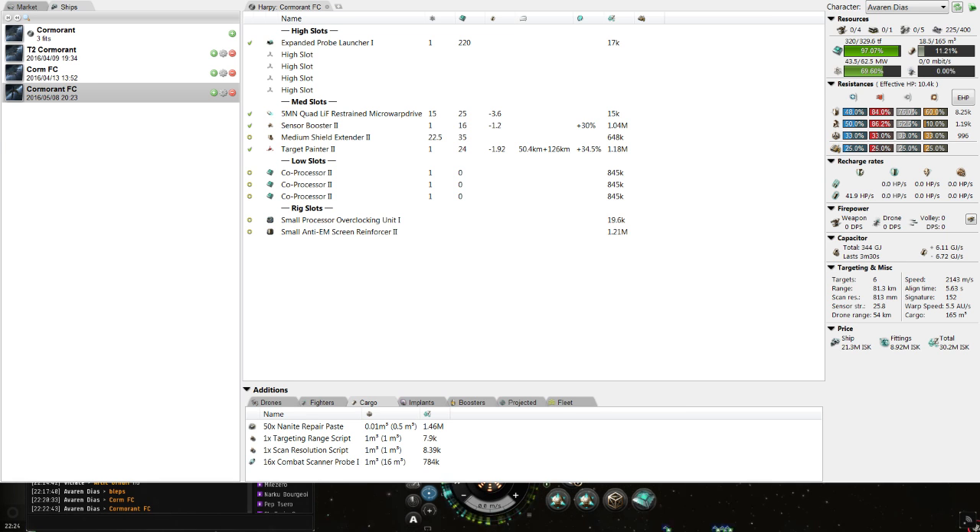The bigger the ship, the easier it is to get probes onto it. Most of the time all you need to do is sacrifice whatever damage mods you have in your lows and switch them to coprocessors. Sometimes you need to add rigs to create more CPU. Sometimes all you need is to just take off a bunch of guns. If you can help it, you don't want to give up any tank or speed to fit probes — you want to be as tanky and quick as possible. And you don't want to give up utility like effective warp range in order to fit probes.